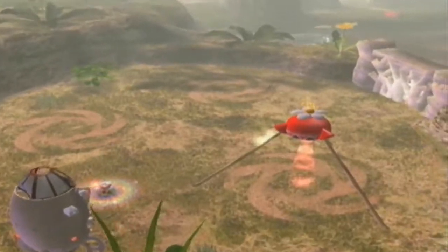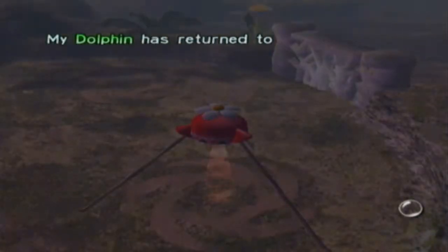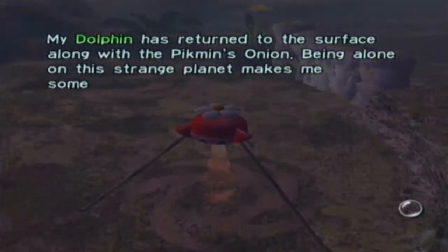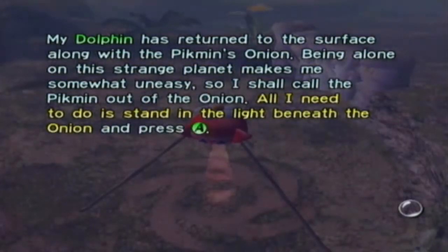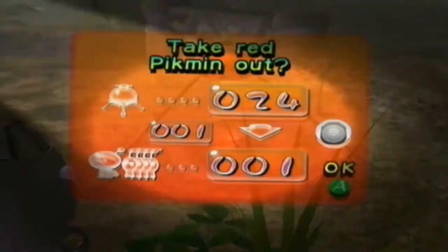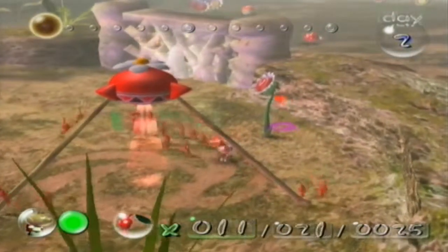Something's happening with the onion. What often happens is we jump to the surface along with the Pikmin's onion. Being alone on the strange planet makes it somewhat uneasy, so I should call the Pikmin out of the onion. All I need to do is stand in the light beneath the onion and press A. We know how to do that. So we take out our 25 Pikmin.